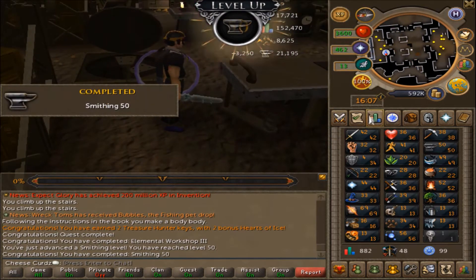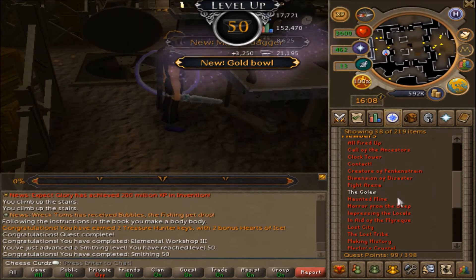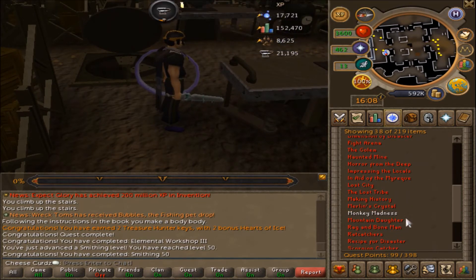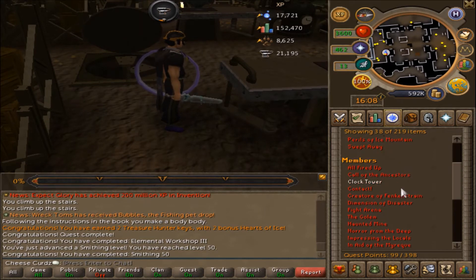Using the book of knowledge on Smithing - obviously Smithing. So there we go, 50 Smithing, which is kind of what we were heading for. Now I can do the quest I needed 50 Smithing for - I forget which one it is at this point, I'm tired after that quest.